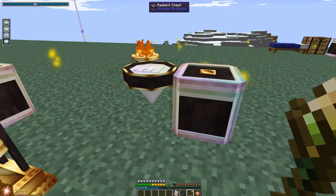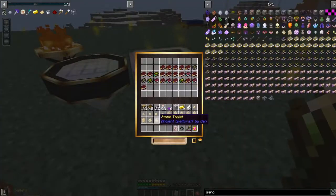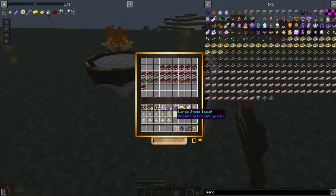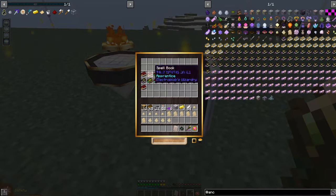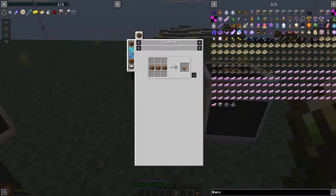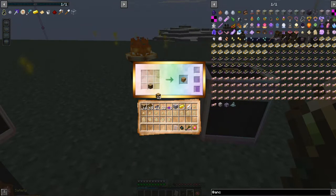By the way, I wanted to talk about something - the chests from Arcane are really cool. For example, the stone still doesn't stack, but this box makes any stack up to 256 or something. That's really cool.